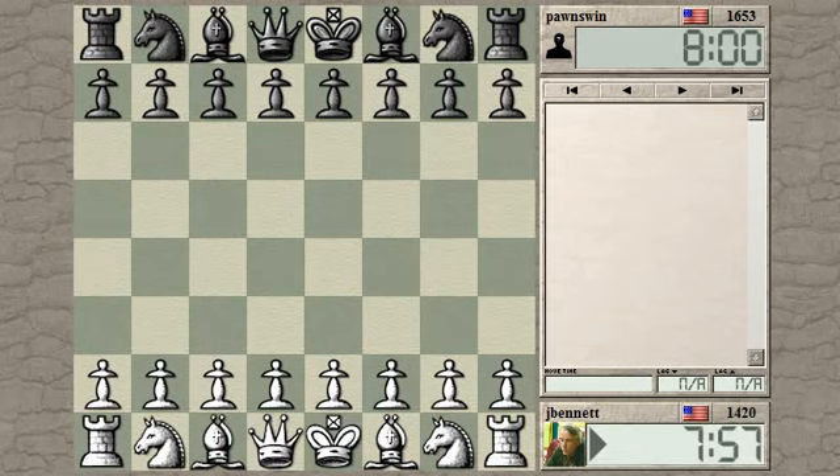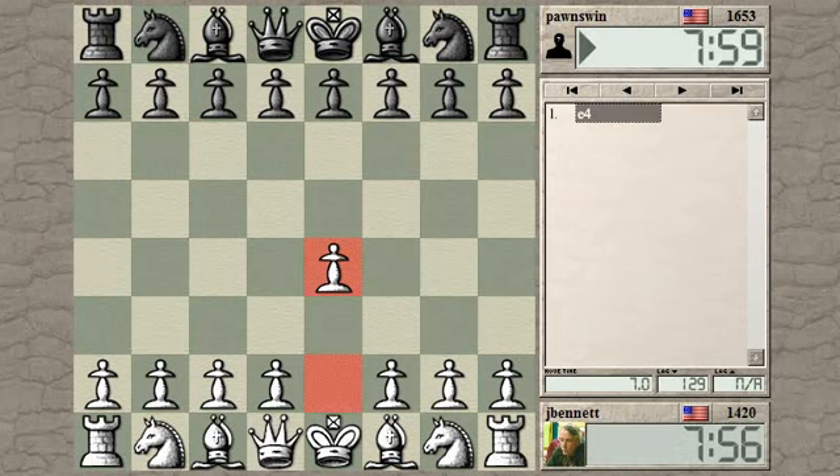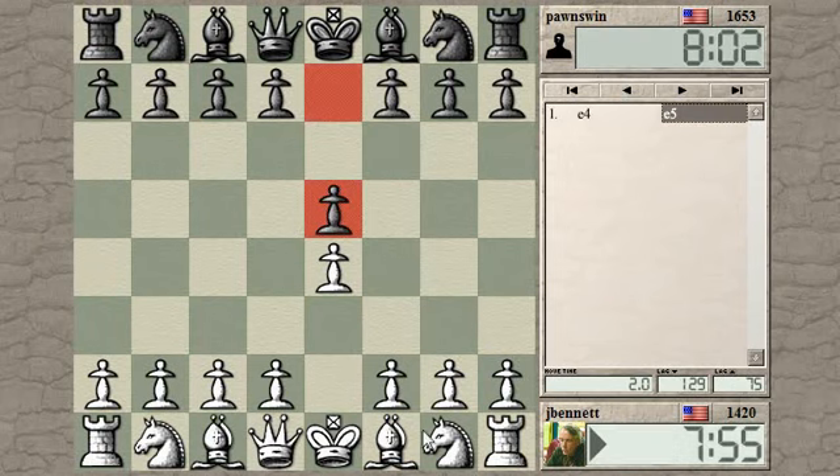Game started. Pawns win. Okay, let's see how the pawns do in this one. Let's try e4. e4, e5.